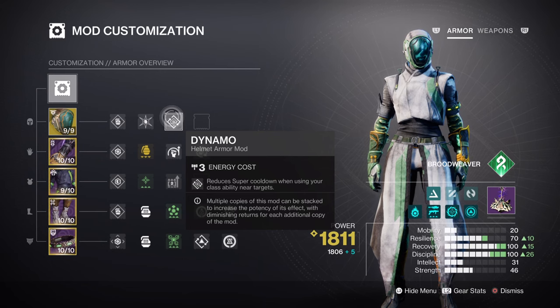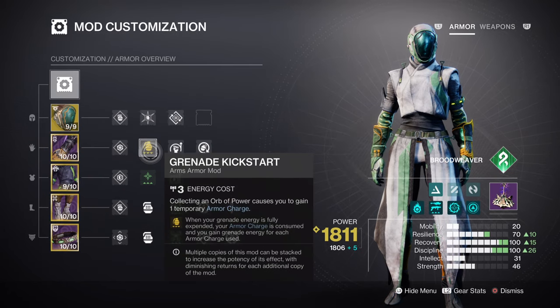Discipline is at Tier 10, which will be giving us a 1 minute 16 second cooldown upon using Threadling Grenades. Although high, this can be easily reduced via Grenade Kickstart for that 31% grenade ability regen. At the same time, Thread of Generation and Traveler's Chosen will also support the stat to the point where, no matter how high the stat is, it becomes less of an issue for the end game user.